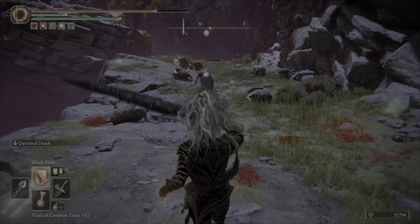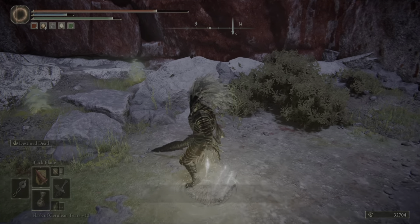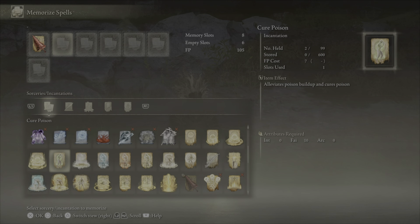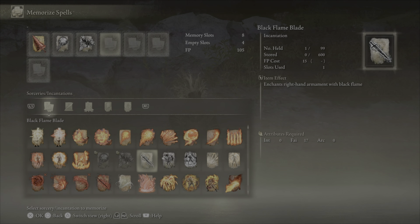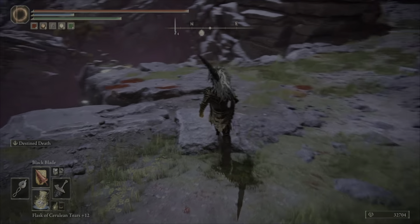If you are using the same seal as me, I also recommend using the Black Flame Incantations, because they scale off the Godslayer Seal — like the Black Blade — because lore-wise they're made up of Destined Death. So they all get a buff, which greatly increases their damage.